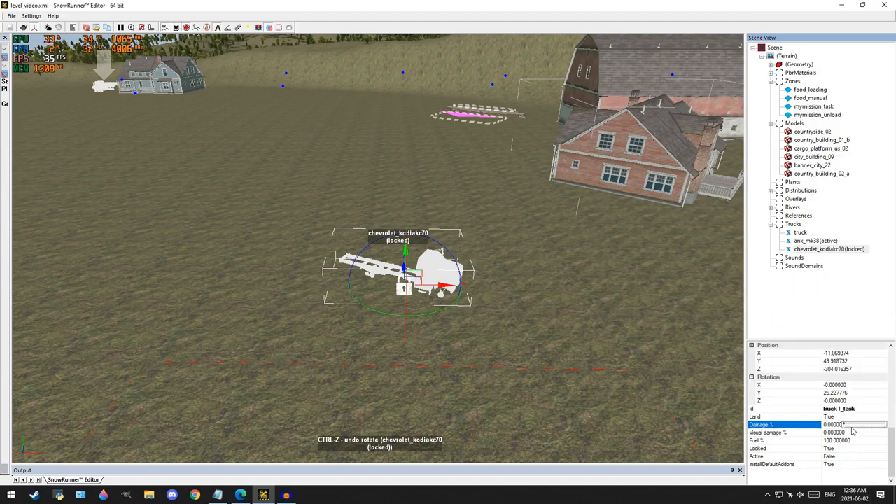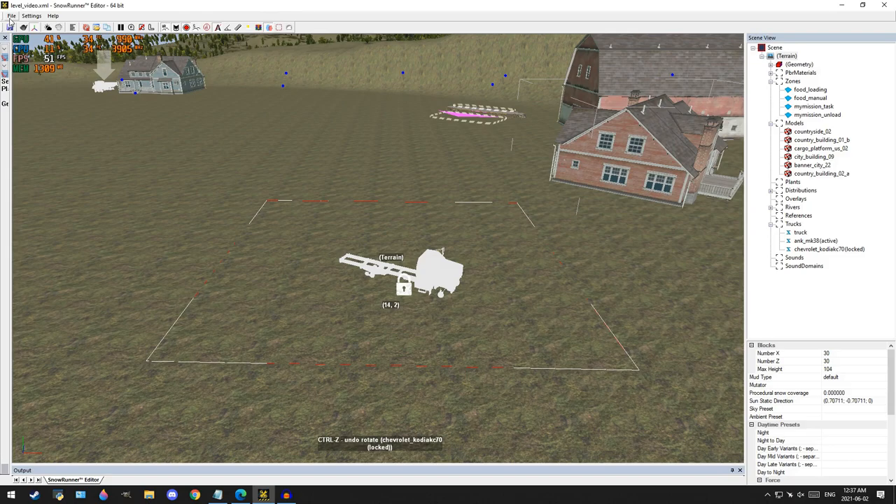The other thing to make sure of — especially with a repair mission — is the damage setting. If it's really broken, put it to 100 damage. You can also adjust the visual damage so it looks really broken, and then adjust how much fuel it has. For a repair and recovery task, you typically want to make it really broken and out of fuel, which forces the player to do a bit more work. We've got our truck set up, we know it's 'truck1_task,' which we'll add into the mission programming. The truck is damaged — click off that, and save because we added something to our map.